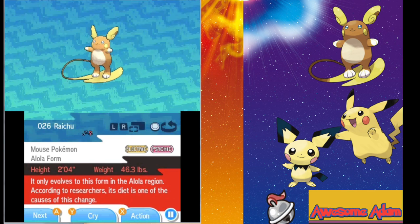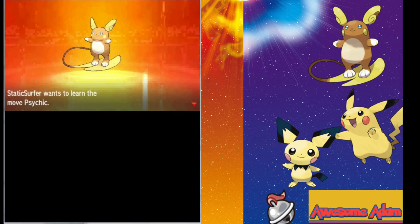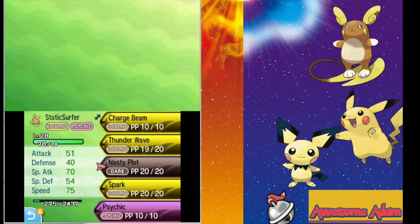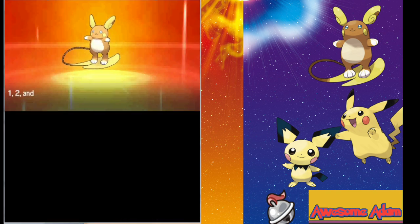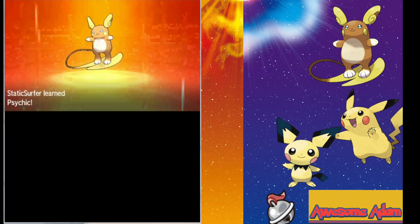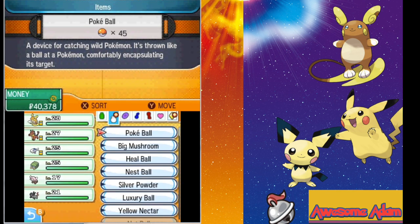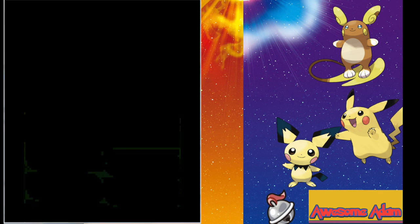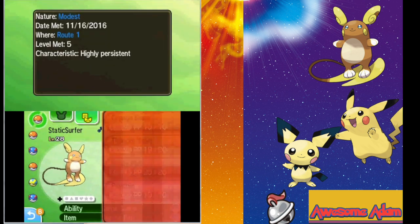Right now, Alolan Raichu is going to be able to learn the move Psychic since it is part Psychic-type now. I'm replacing Spark because Spark is a physical Electric move, and with a Modest nature I obviously want it for the Special Attack. Also, Alolan Raichu has this cool new ability called Surge Surfer, which doubles its Speed in Electric Terrain — which is pretty awesome.